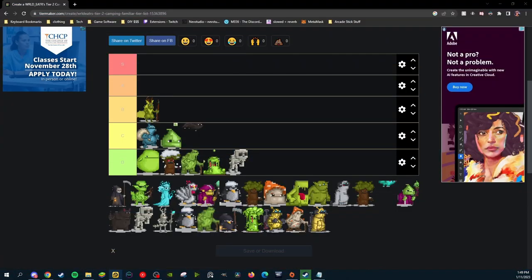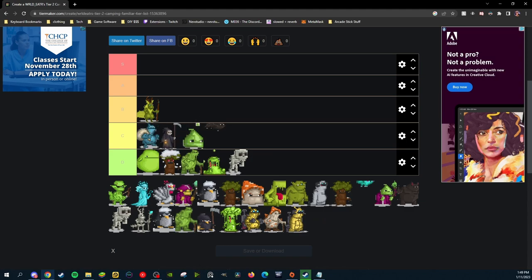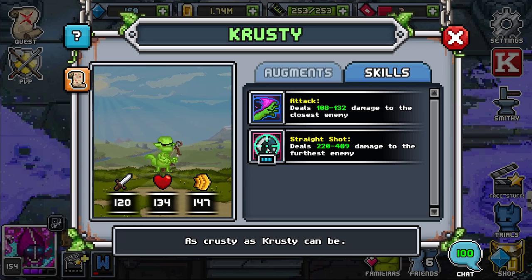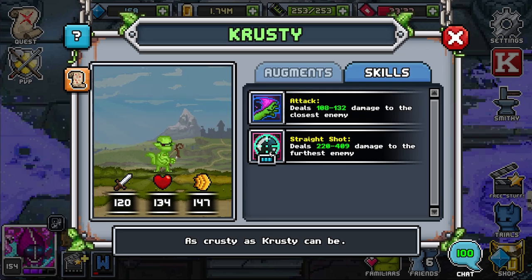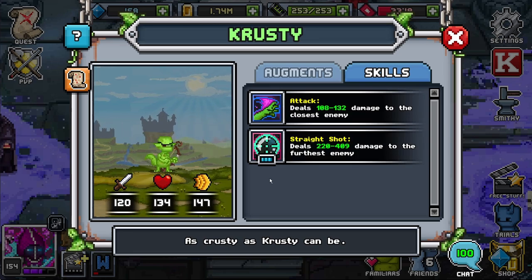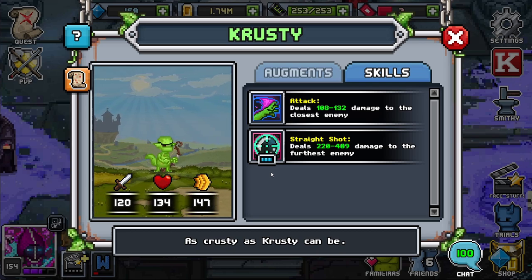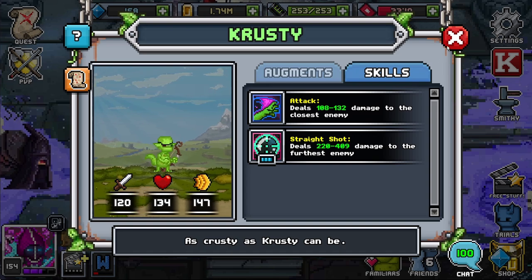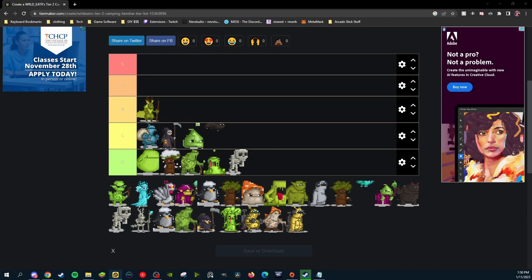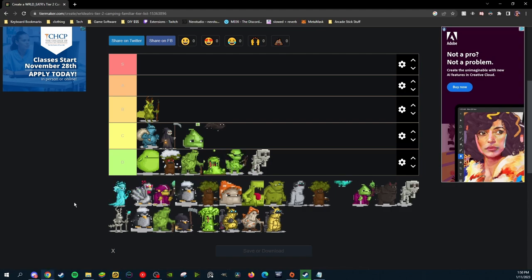Up next we have Krusty. Krusty has pretty nice moves, but unfortunately the second move costs way too much. If this was a 1 SP, it would make him probably the most solid common familiar in the game, but they stacked three SP costs on this attack making him very useless. I would rather have Gak than Krusty. Krusty is pretty bad, so Krusty is going to very low D tier.